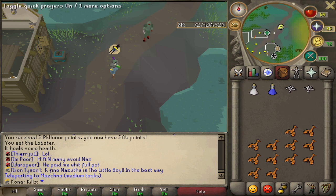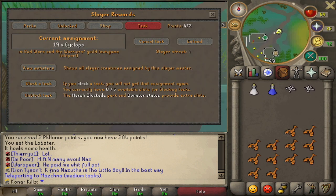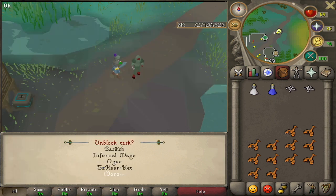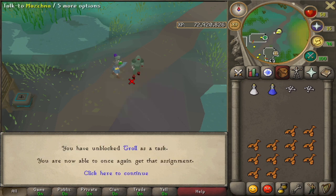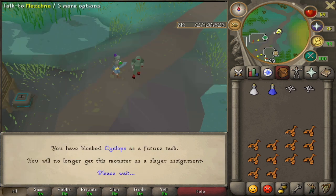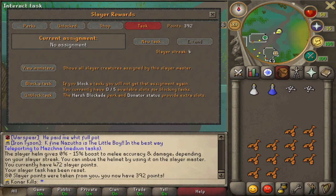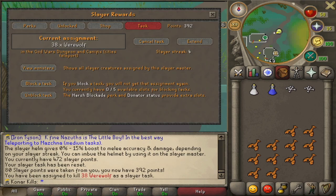I've just teleported out of the God Wars dungeon. It wasn't practical - I kept getting hit by everything, so I'm going to have to do the first cancel ever. Whilst I'm at it, I'm going to have to unblock something. Trolls I'll unblock, because I think they give Nature runes, and I'm going to have to block Cyclops for now because we don't have access to the Warriors Guild, so the only place we can kill them is there. We're keeping the streak, and Werewolf - another easy task.